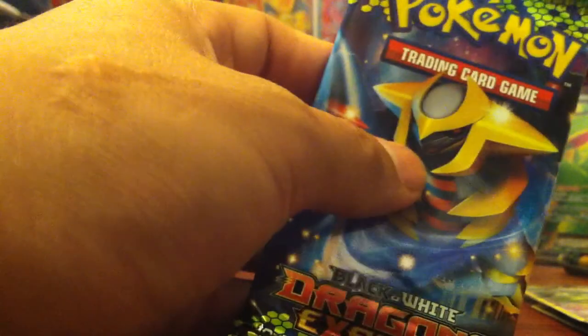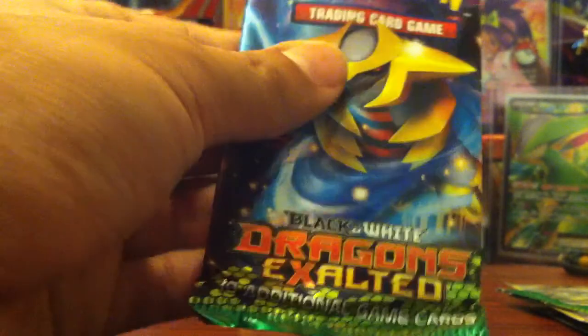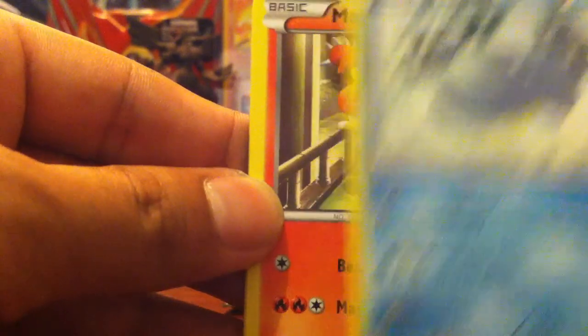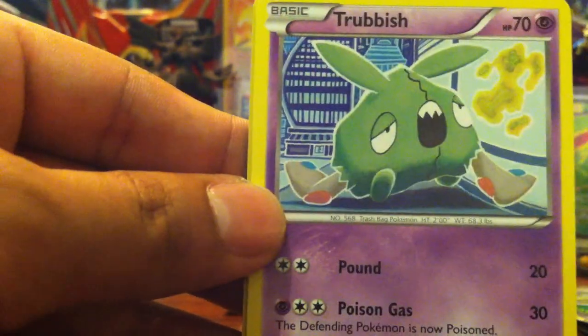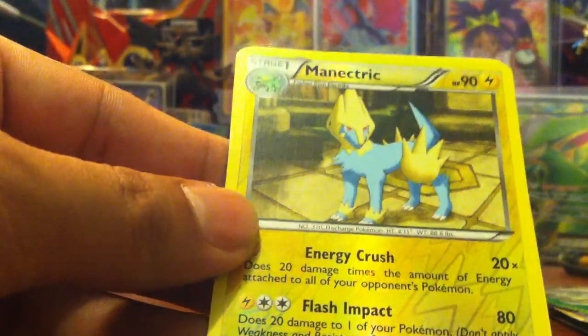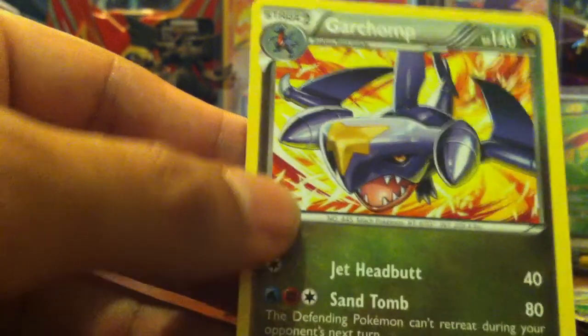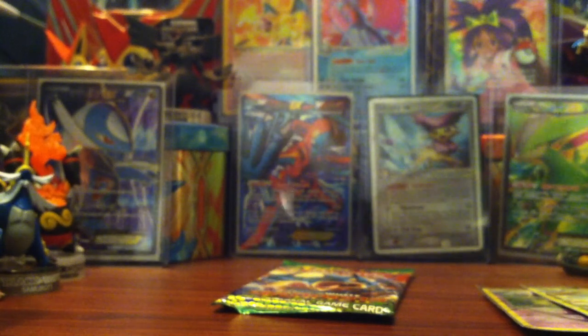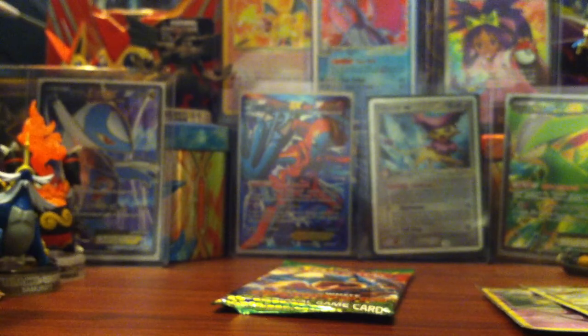Next pack features a Giratina. We have a Sawk, Blend Energy, Walrein, Wailmer, Magmar, Trubbish, Drifbloon, Gullet, and Feebas. For the reverse we have a Manectric, which is a rare - that's nice. And for the rare, a Garchomp. Not the good one, but it's alright.